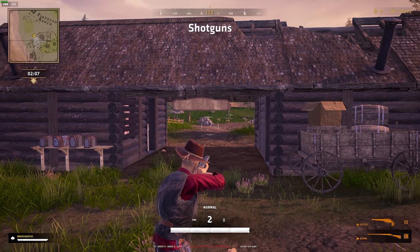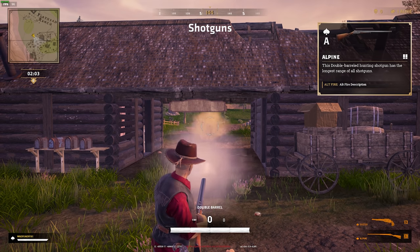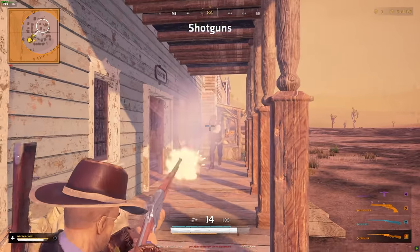Shotguns are deadly close range weapons, and especially a gun like the Alpine, which has the ability to fire both shells instantly, can be a very dangerous thing to meet in a close quarters fight.